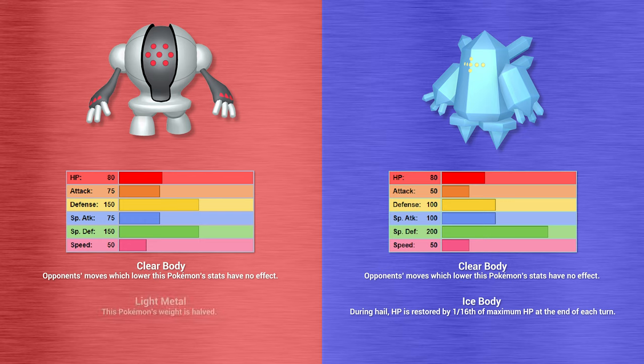Registeel fires Dragon Breath onto Regice — not quite enough to take it down, Regice survives on a single hit point. What does it do on its last legs? It goes for Prismatic Laser — Necrozma's signature move — landing on Regigigas for massive damage and a critical hit. Down goes Regigigas.